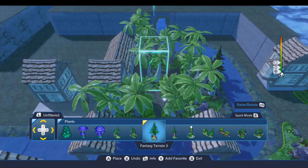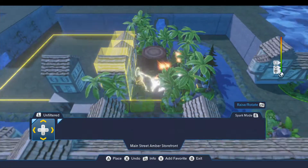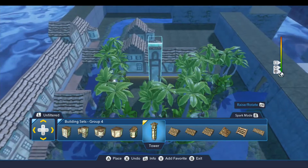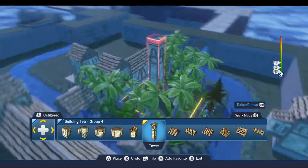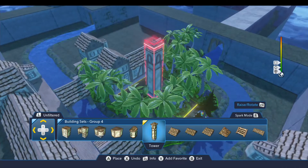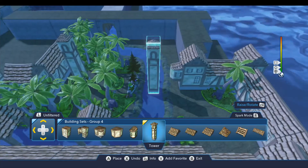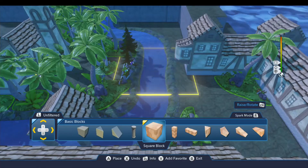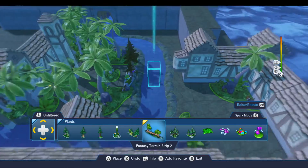In the middle of this area I thought it'd be really cool, rather than fill it all in with plants, to add in a tower. We'll put that in there just like that — already this is starting to look really really good. Now I want to add in some additional plants over here in this corner.